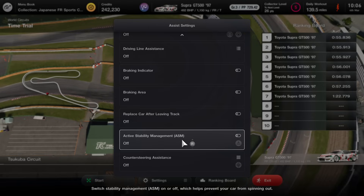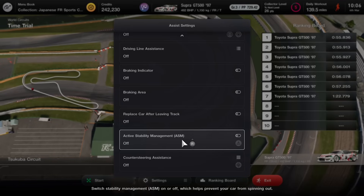Active Stability Management is another interesting one, because in GT Sport this was always disabled for sport mode. I checked in GT7 Daily Race A this week and this option was allowed. I won't be using this option, but if you're having trouble controlling the car it may help — turn it off as soon as you can though.